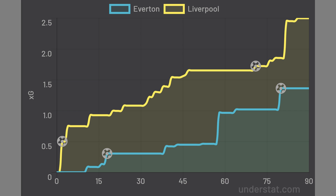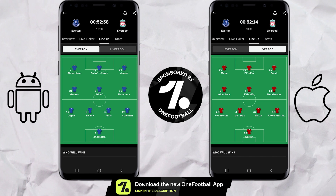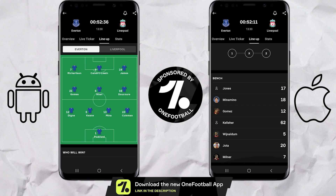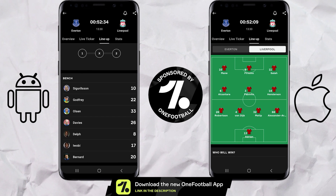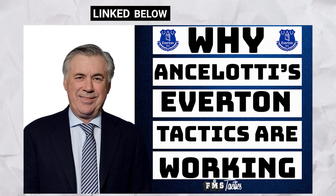But what tactics did both managers use? Let's take a look. A quick reminder of the formations used by both sides, as seen on the OneFootball app. OneFootball will get you match updates, formation updates, as well as player and team stats and so much more, and you can get it absolutely free through the sponsored link in the description below. And if you want a detailed look at Ancelotti's Everton this season, check out the video linked in the description and at the end of this one.